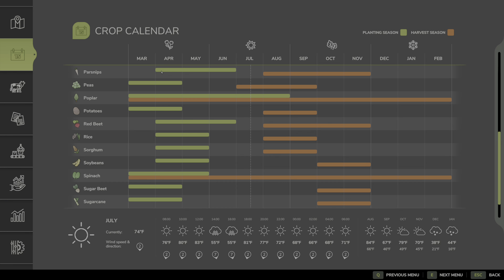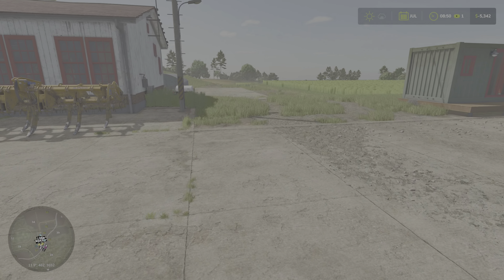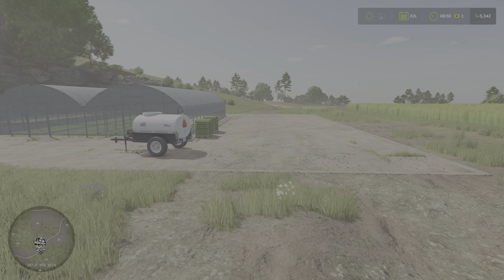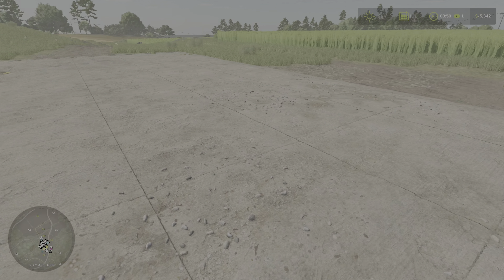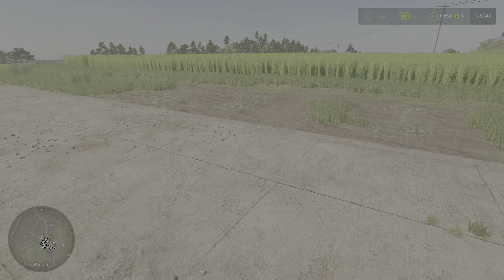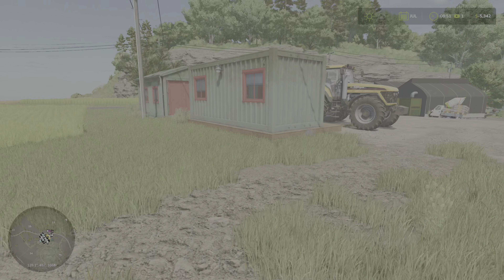For those of you who remember from last episode, we were working on planting rice. All the saplings we had were by the greenhouse here. We got two more pallets back here again. So this was all the saplings we had. By waiting till 11 p.m. on May, I managed to have enough saplings to finish planting the last field over here.